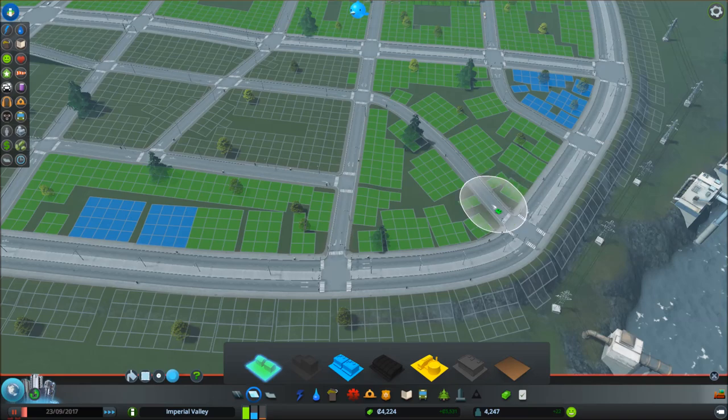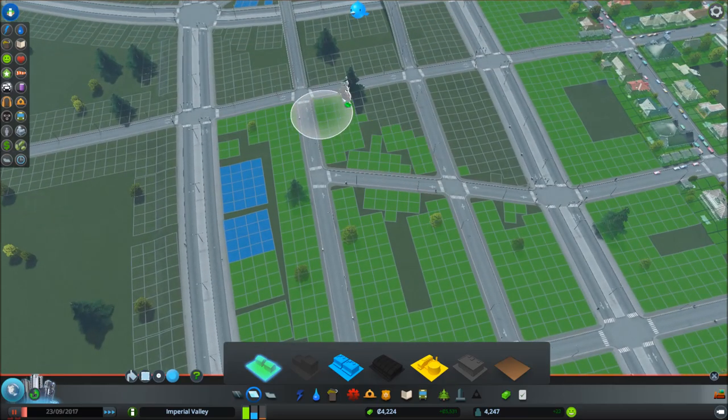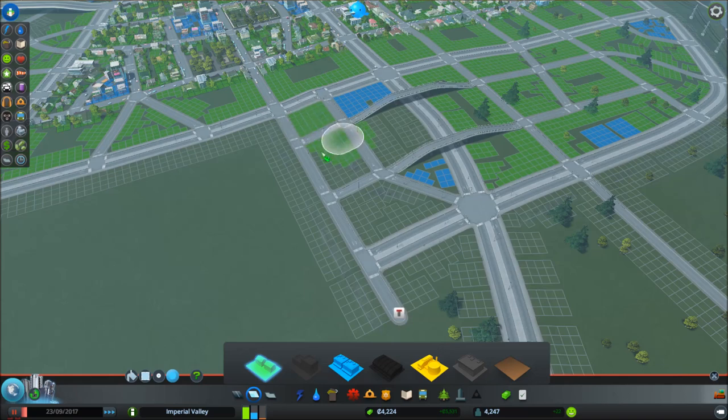We'll definitely need a school and most likely a fire station, and probably a clinic. I think we'll need the whole shebang over here. But we'll have to let the simulation run for a little bit because I've just gone through all of our money again. And then from there we'll save up for a bus terminal.